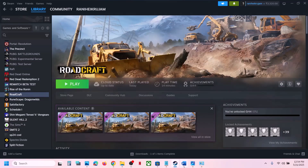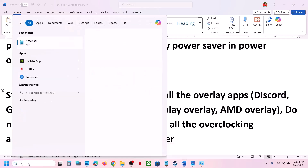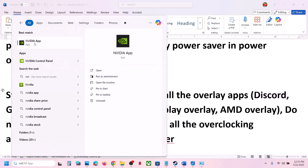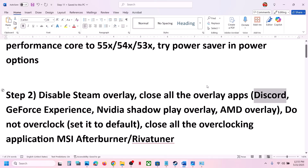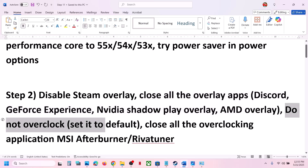Launch the game and check. If you have any other overlay application running, like Discord, go to Discord settings and turn off the overlay. If you have the Nvidia app running, open it, go to Settings, and turn off the Nvidia overlay. You can turn off all overlays or close all overlay applications and then launch the game.